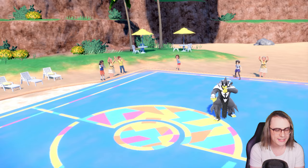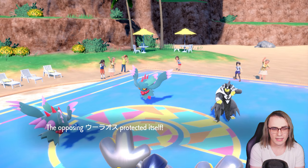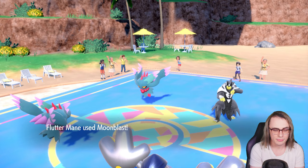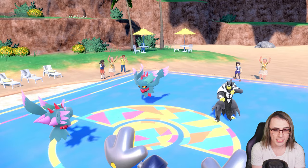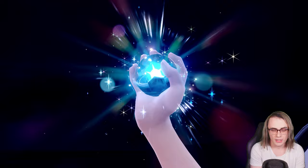Urshifu might go for Protect as well, but they go for Detect — close enough. I could have maybe gone for Substitute, but it doesn't help a lot into Urshifu if it's Scarf and just goes for Surging Strikes. This does lead me to believe they're probably Mystic Water. They didn't lead with Cresselia like I thought. I think I need to Tera the Fluttermane now especially with the play they just made — Terra Fairy should help a lot with killing this, and I'll just go for Heavy Slam into their Fluttermane now that they can't Protect safely.